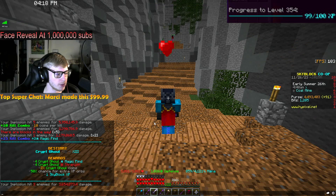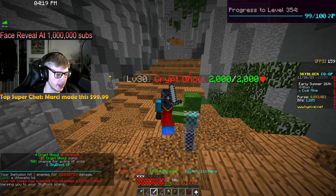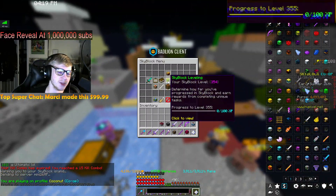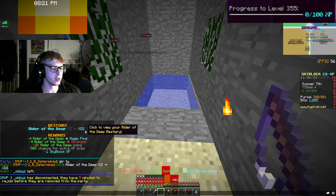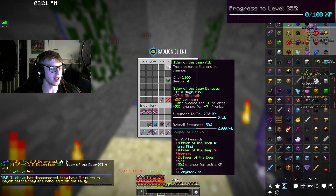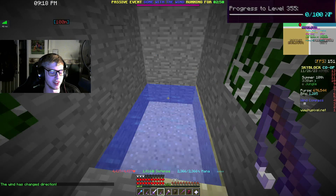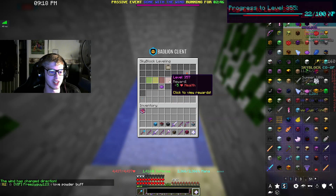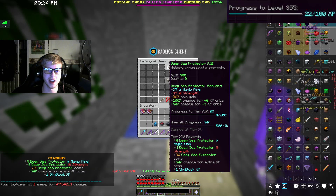Crypt ghoul 13, 20,000 total kills, and if we swap lobbies we are now at level 354. Squid level 14, 2,500 to go. Rider of the deep level 13, halfway there. Fishing 38 — no new sea creatures but that is 20 skyblock XP, so I'll take it — 22% to level 355. Deep sea protector 13, halfway there.